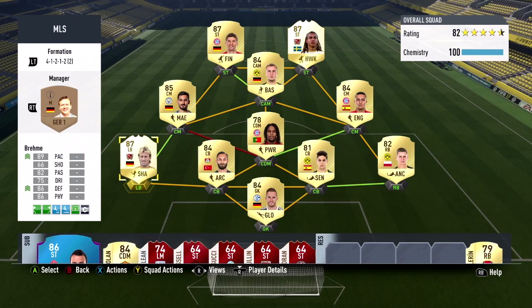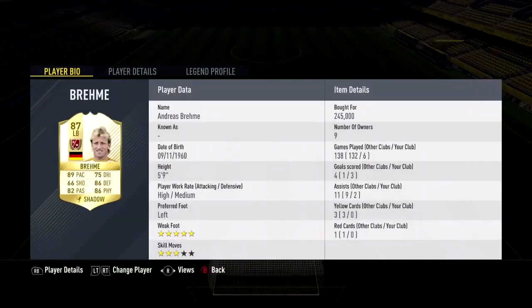He was one of my favorite cards on last year's game and he is on this game too. Now let's take a look at Brehme's face card stats. Brehme has 89 pace, 66 shooting, 82 passing, 75 dribbling, 86 defense, and 86 physical.